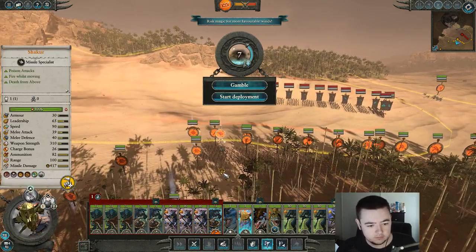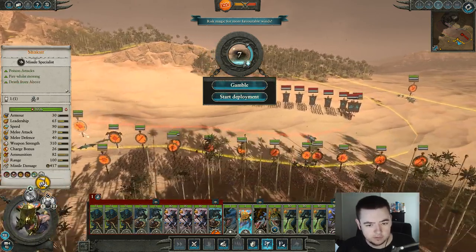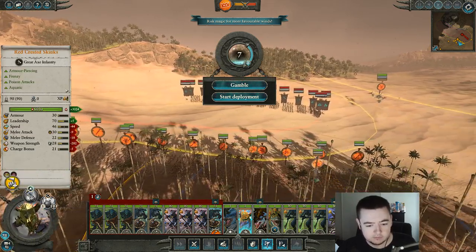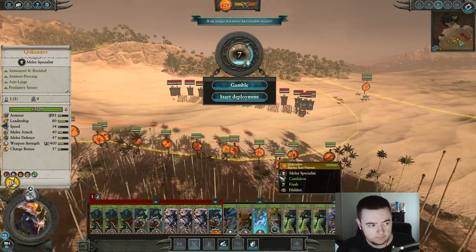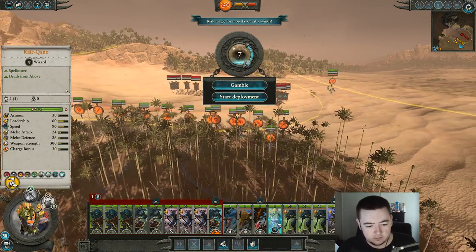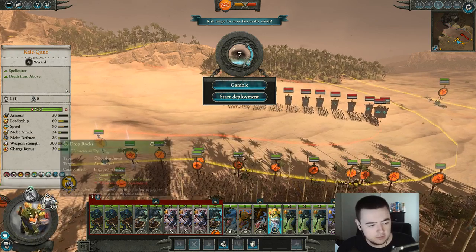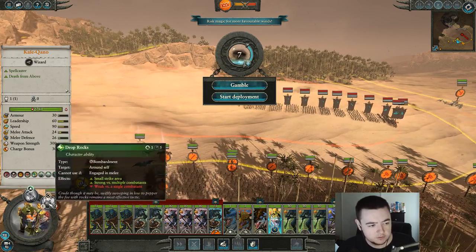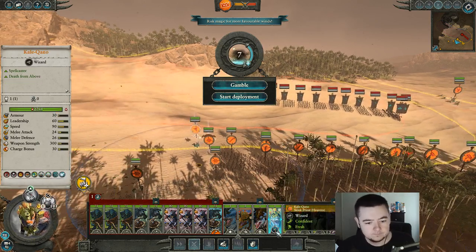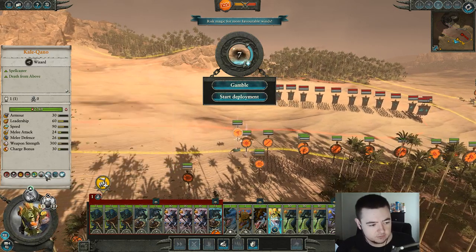My skink priest — gonna back him up. Go after the lord. Maybe I should focus on the knights with that. Yeah, let's focus on the knights. I think the knights will cause me more trouble than anything else. The melee specialist is gonna help with the Chaos Spawn because he's anti-large. The priest can maybe back up the lord. I do have the dropper ox, although that won't do much. I guess he doesn't have any spells right now.